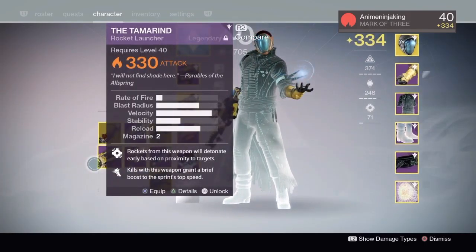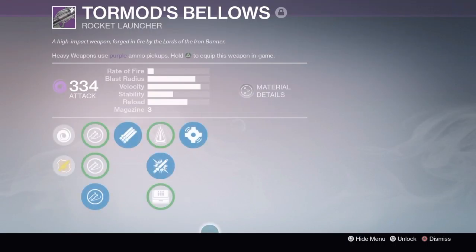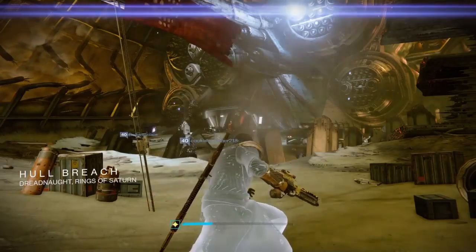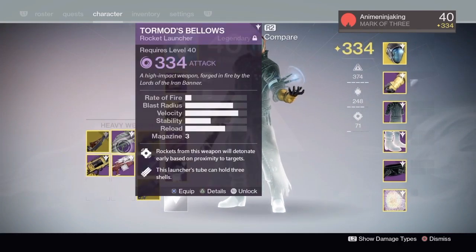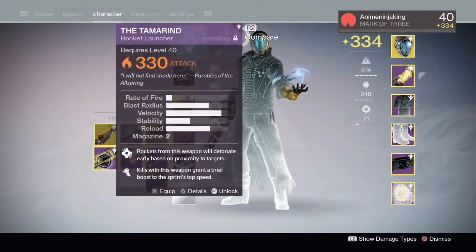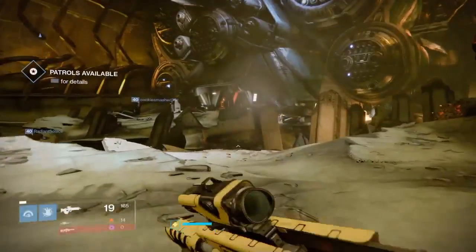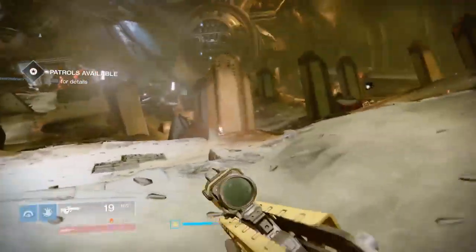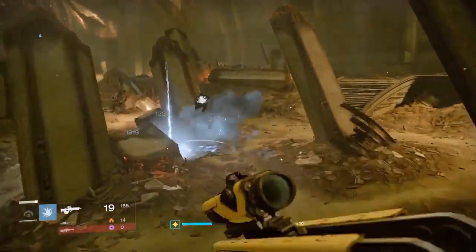That is pretty damn good, I love it. Wow, that is very unexpected. There are gauntlets too — I've been hoping to get Impossible Machines back with a good roll. I would buy it from the kiosk but most of the rolls on armor from the kiosk are just no, especially the exotic class items.